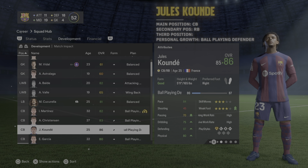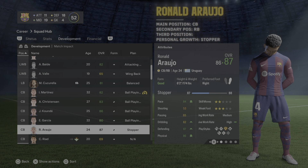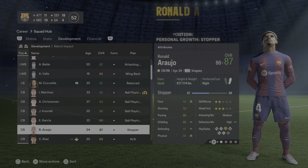Jules Kundé — no need to train in extra positions, he's got center back and right back covered. His individual growth: ball playing defender. Eric Garcia — no extra position needed, center back with defensive midfielder as secondary, and his personal growth is also ball playing defender.